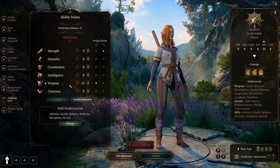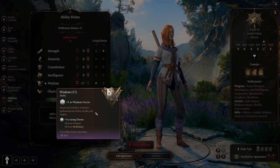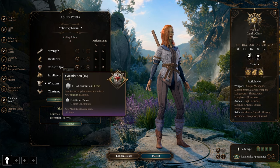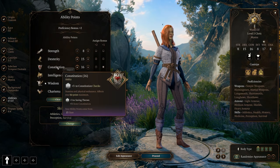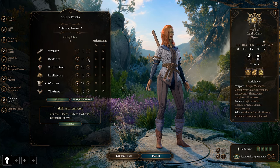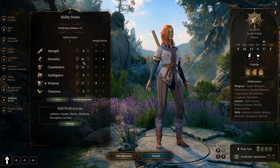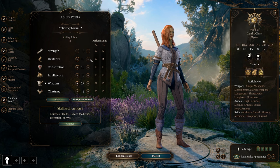For abilities, the main thing we want is Wisdom — all the way up to 17 — because Wisdom pumps up our spellcasting ability for this class. As a second priority, I'd pump Constitution to 16 and Dexterity to 15. Constitution is important for saving throws, concentration spells, and higher hit points. At level 4 we get our first feat and will improve either Dexterity or Constitution to 16 and Wisdom to 18, so just pick what you prefer now.